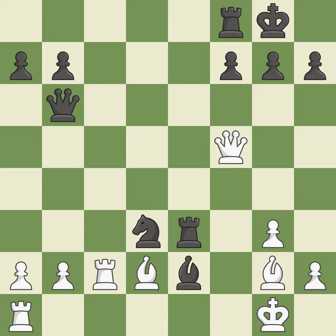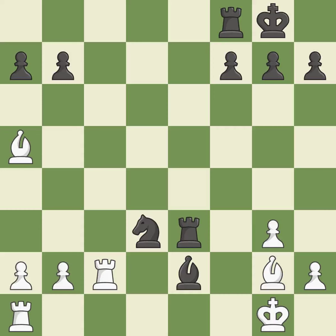This threatens to reveal a check — it is a mistake. This offers to exchange pieces of equal value — the only good move. This threatens to win a rook. This prevents the opponent from being able to win a queen — it is best. Recaptures — ideal. The opposing bishop gets kicked by a pawn and must now move or be captured — ideal.